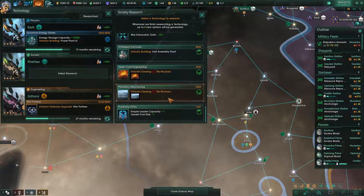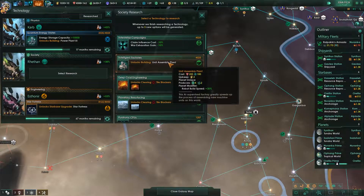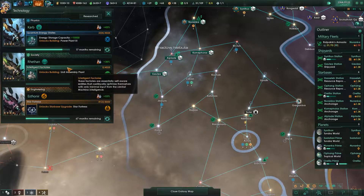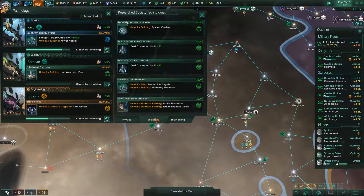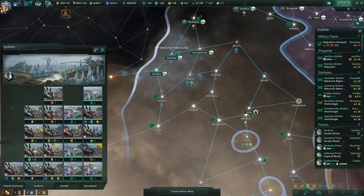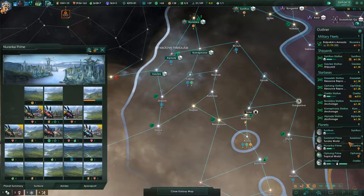System Conflux is done. We want to get the next part of the Unity Assembly Plant on the build. This gives us a Unity output of plus 10% when we put it down. Excellent.